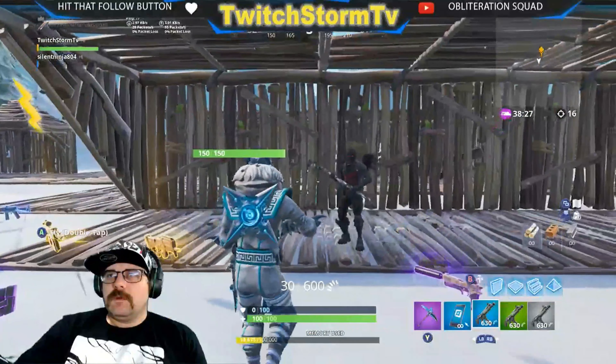Let's go gold thermal AR — 74. Epic: 72, so two damage less. Not a big difference there either.